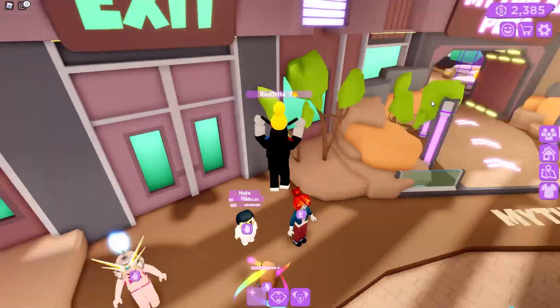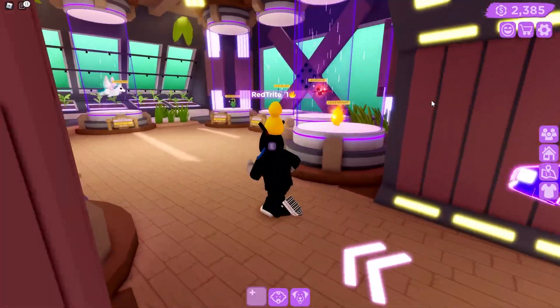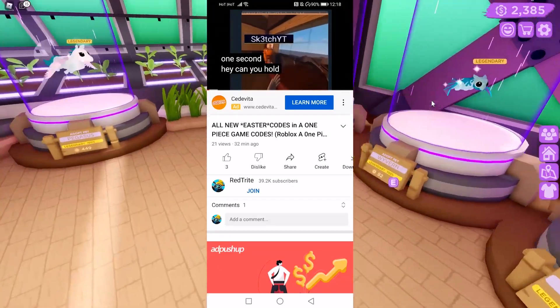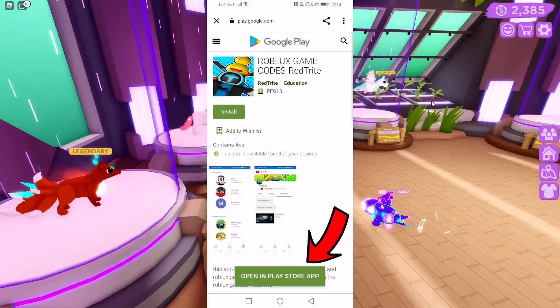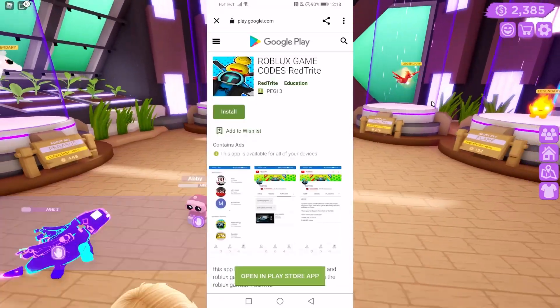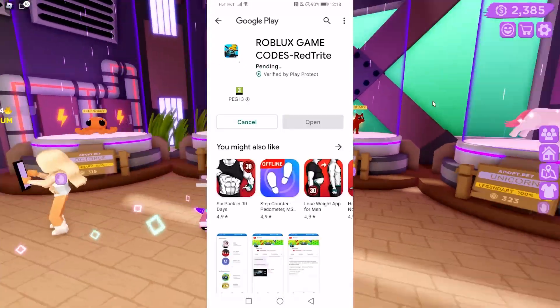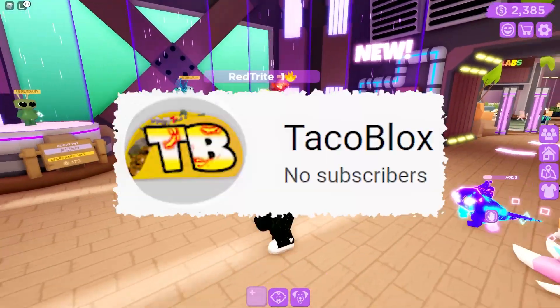So guys, let me tell you about something truly special — I have an app that you can actually download from the Google Play Store right now. The link is actually down below in the description. Go download it and enjoy the codes, because you can get them much faster if you download the app. Check it out, link down below — it's from the Google Play Store.